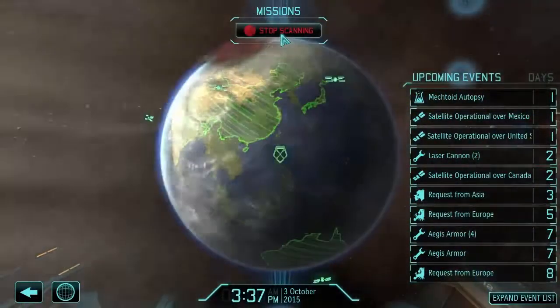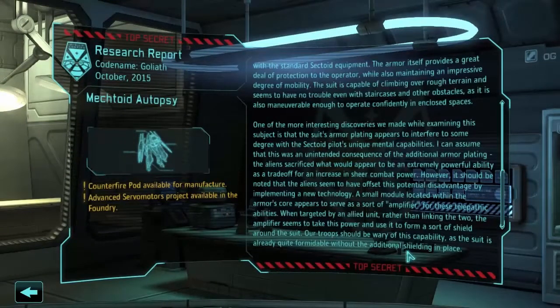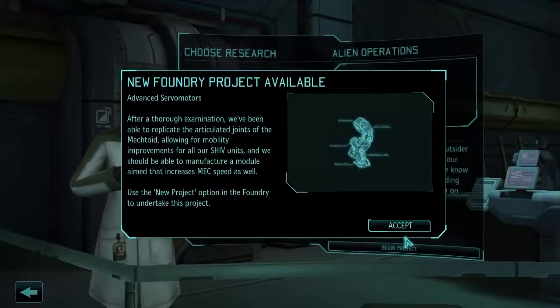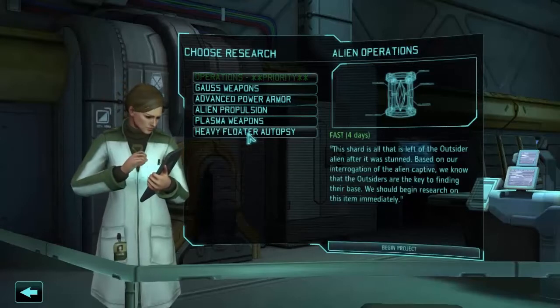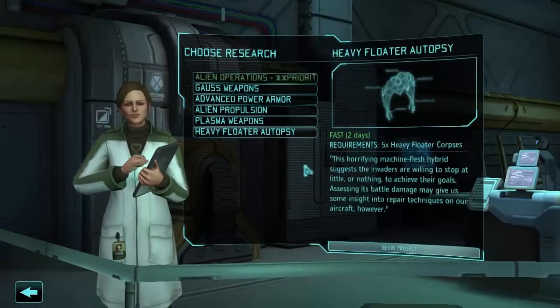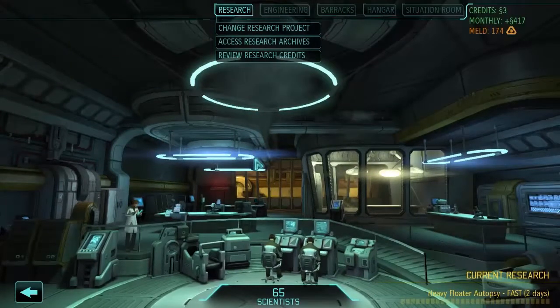Let's scan for activity and get that mechtoid autopsy out of the way. We got the counterfire pod and advanced servo motors. The counterfire pod is the point defense system — the mech ability that lets you instantly shoot back somebody who shoots you. Advanced servo motors increase our mech and shiv speed, though it now seems to be an inventory item you have to make rather than a flat upgrade. We can do a heavy floater autopsy or start on advanced propulsion, advanced power armor, or Gauss weapons. Let's do the heavy floater autopsy quickly — the more information we have on the battlefield the better.